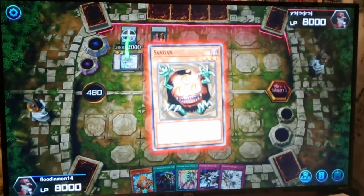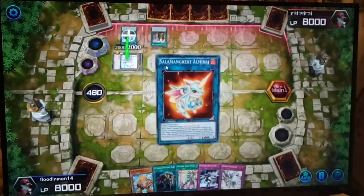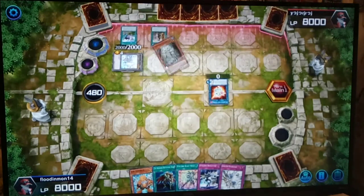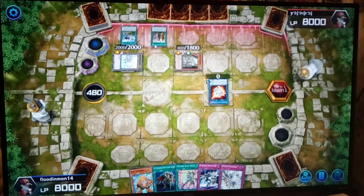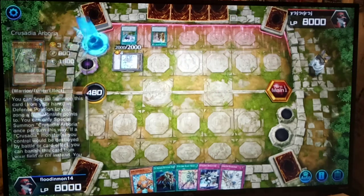Draco back. So you just link Sandgan off because then you get Sangan's effect. I don't know what deck this guy's playing, but it seems pretty good. What is this — Crusadia Arboreum? Link two.